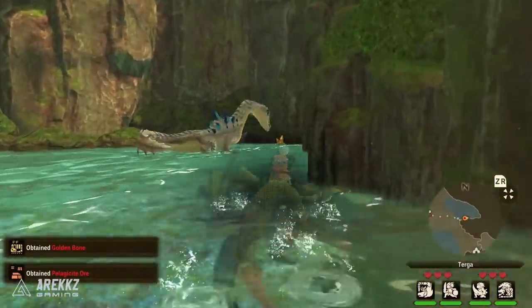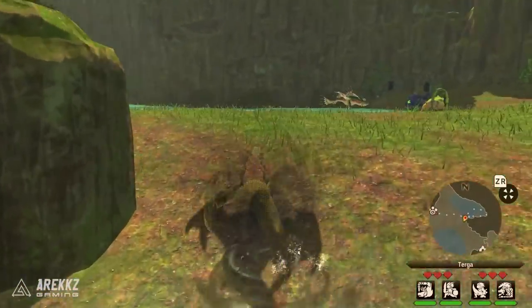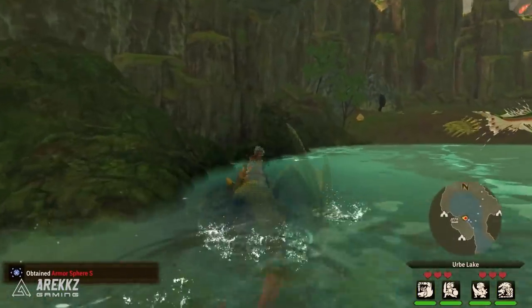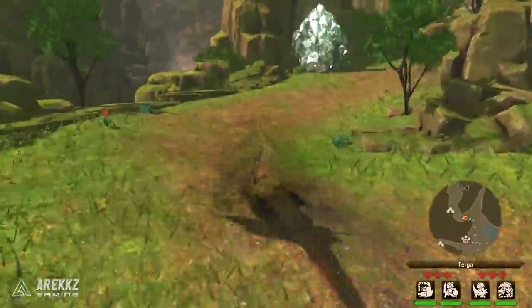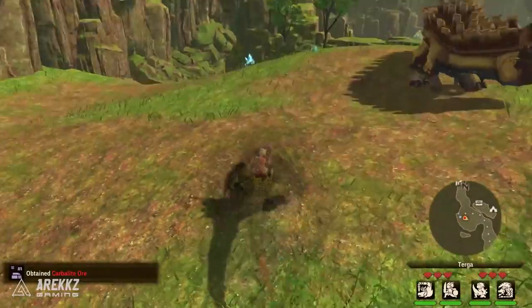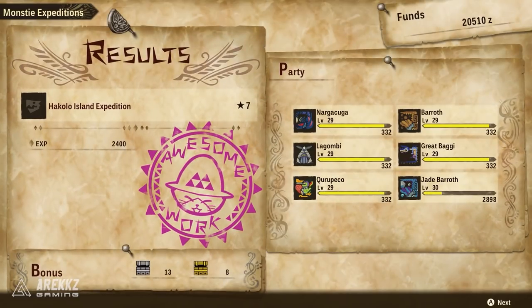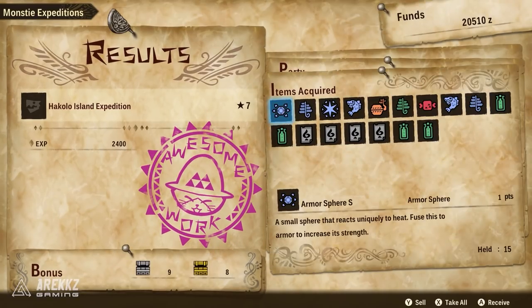Then simply open your map, select Turgo Volcano Base again — all the nodes will have respawned — and run that loop again. Very simple, very quick. Run this back to back as many times as you want. If you want to be super efficient, run it until your expeditions finish — the treasure hunting ones take around 40 to 60 minutes depending on location. Once you're done, return, open your expeditions, and you should also get some as a reward. You won't get a massive amount, but you should at least get one or two every single time.